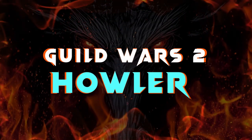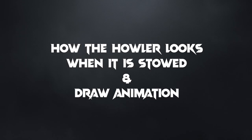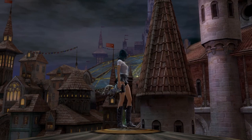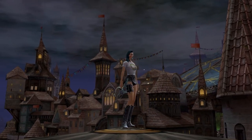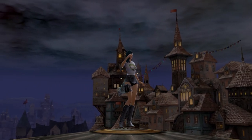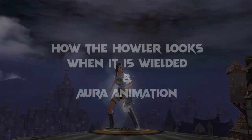In this video, we'll be taking a look at the legendary warhorn, the Howler. The Howler is a wolf-headed warhorn with a snake coiling around the body of the horn. Upon drawing the Howler, a burst of water splashes the player's body before raining down in small droplets, leaving ripples in the ground.